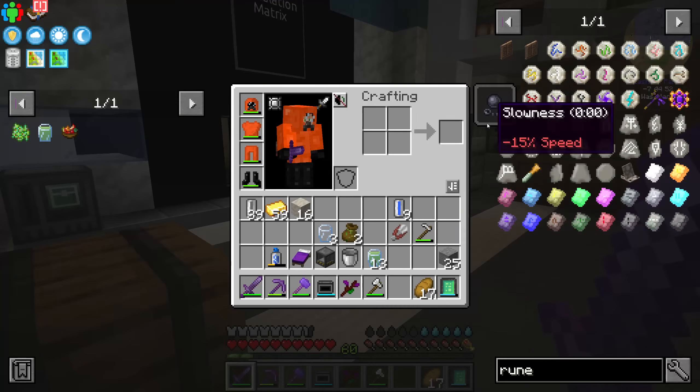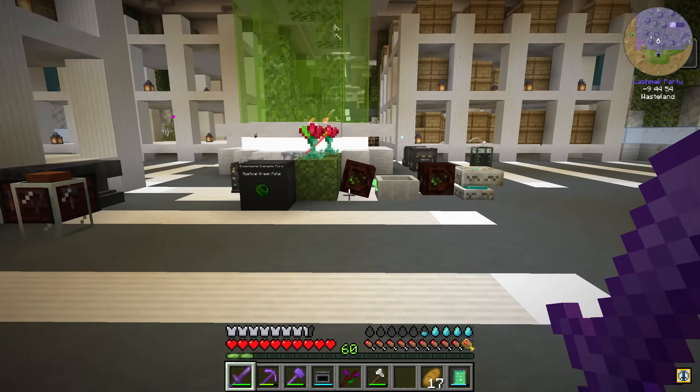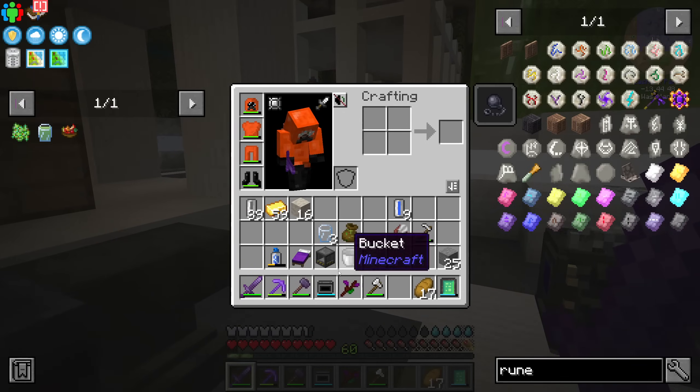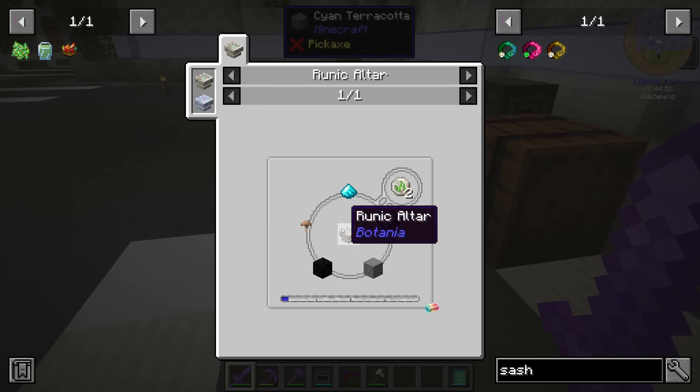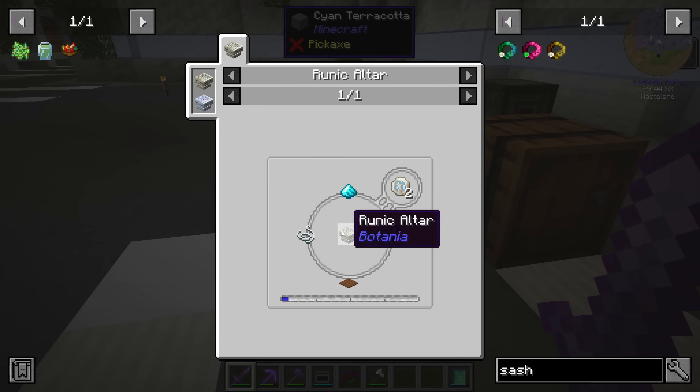I gathered some living rock and living wood and we're going to try to make the sojourner sash. I get a weird slowness effect that doesn't go away and I have to relog — I get it back whenever I go inside the chamber. If I get the sojourner sash and can run faster I'll be really happy. We need the rune of earth and the rune of air, which is missing one item — a feather.